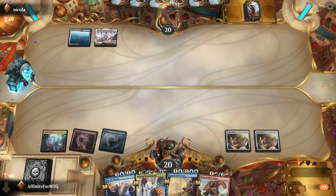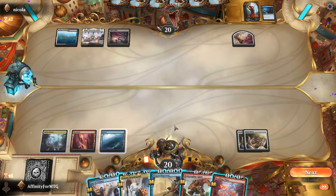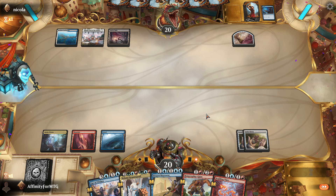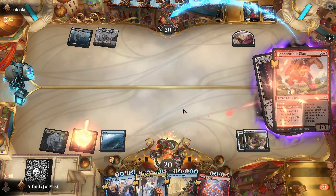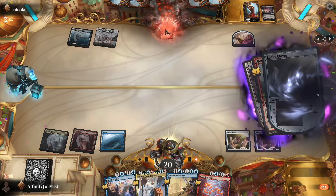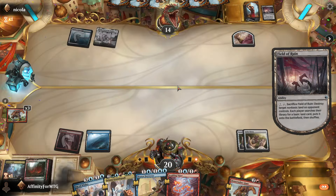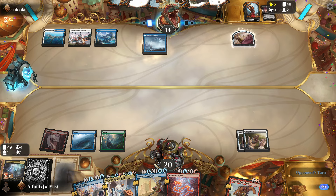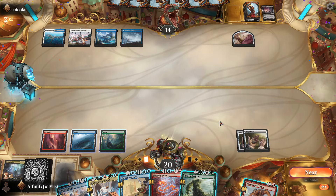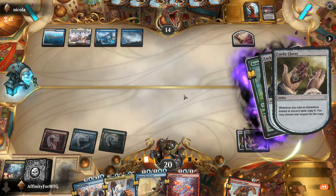I'm going to play another Lucky Clover. Opponent plays a land and passes — probably just going to pass and play Stomp end of turn for 6 damage if they tap out. They do tap out, so I'll Stomp targeting them, targeting them, targeting them. Then we'll get a green land that enters untapped, so I can use Brazen Borrower if they play a couple permanents.